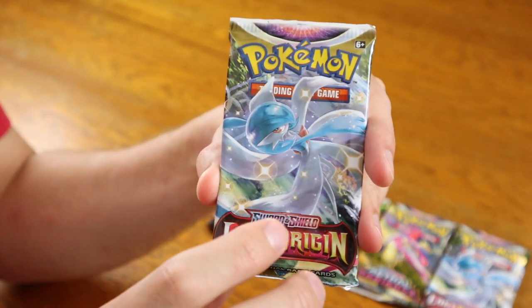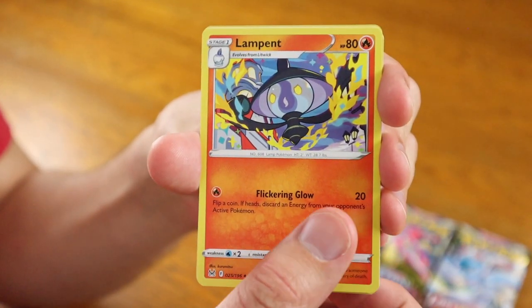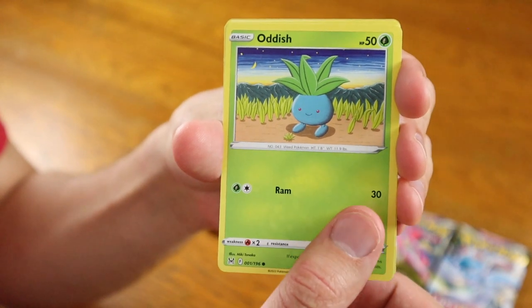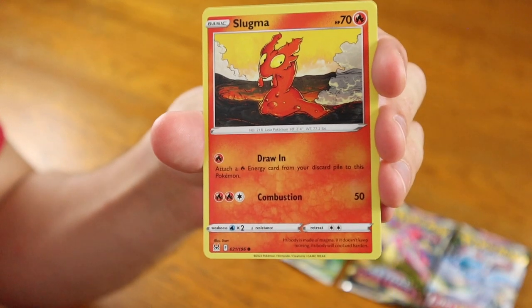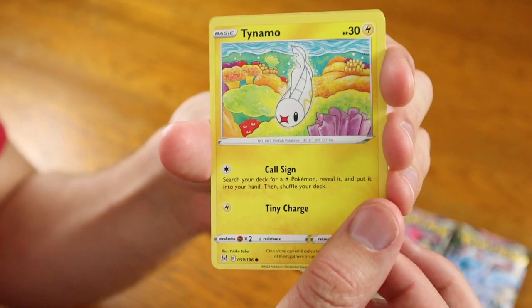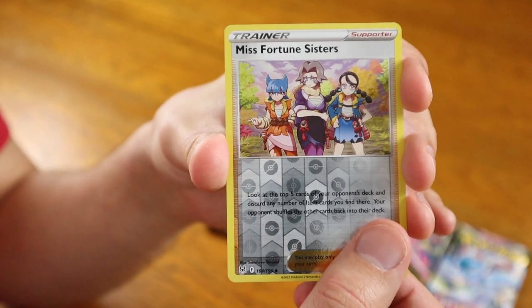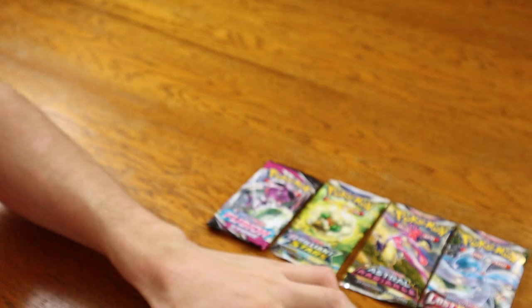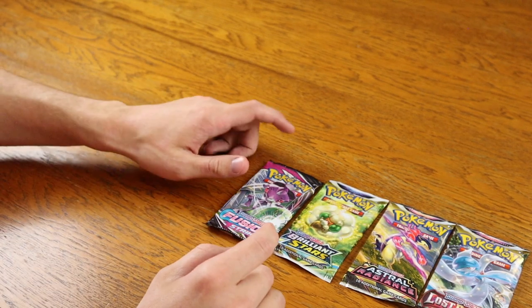On our fourth pack we finally got something good. Moving on to the fifth pack of Lost Origin. Fighting Energy, followed by a Lampent, Inkay, Dottler, Addison, Hisuian Grafaiai, Seedot — a lot of grass and fire in this one — Slugma, Tynamo, Misfortune Sisters, pretty cool there from the Legends Arceus game. And for the card in the back, a regular rare Politoed. So far only Astral Radiance has given us something good, so fingers crossed that these last couple of packs have some hits in them.